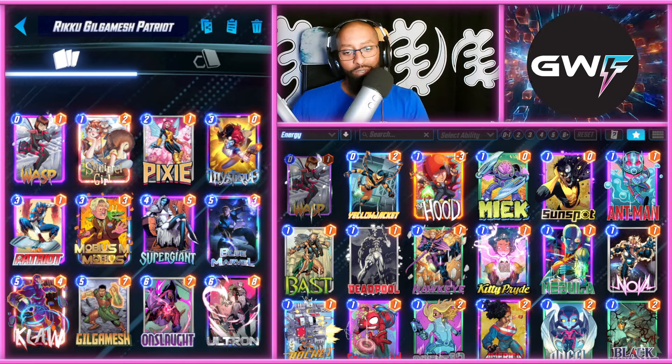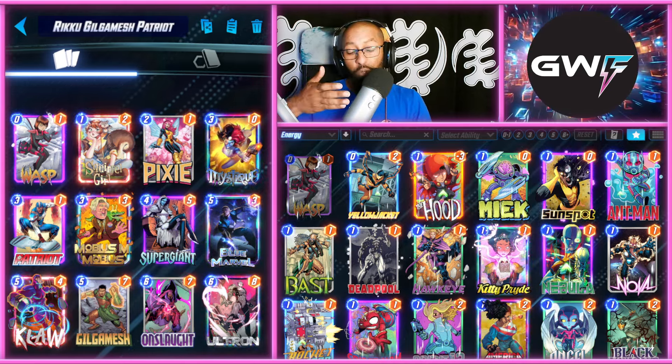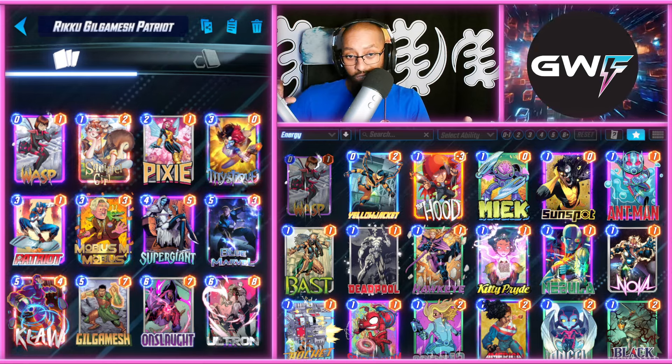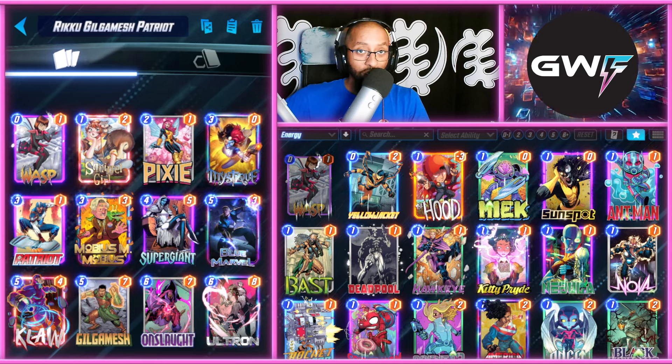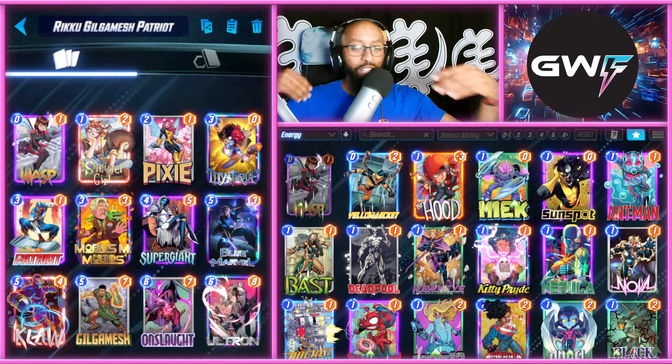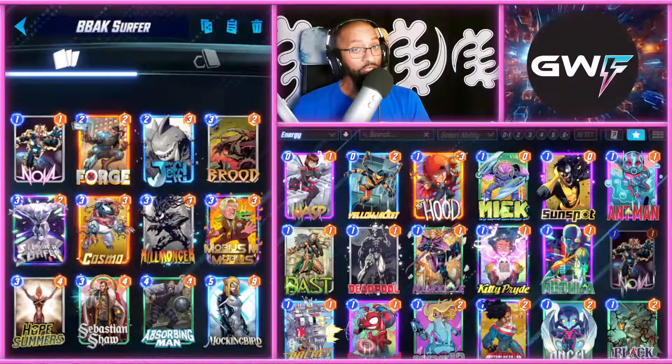Supergiant is in here to give you that Supergiant on four into Gilgamesh on turn five, and then just do all the rest of the things you need to do on that last turn, whether it be Blue Marvel or whatever else. You get the point. Let's get to the next one.